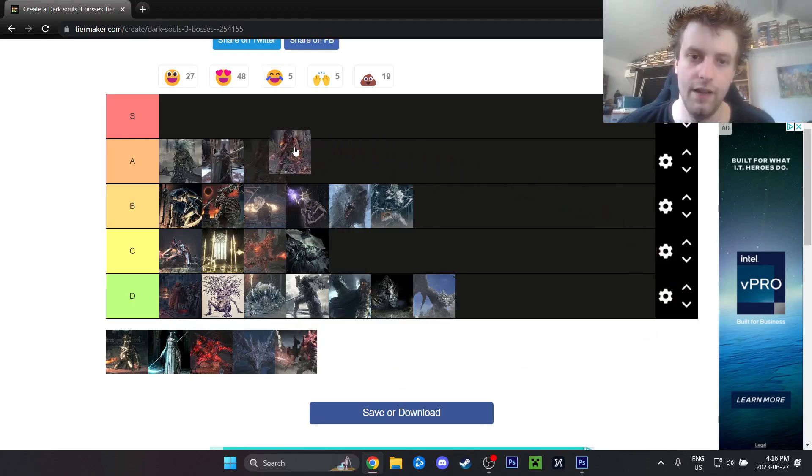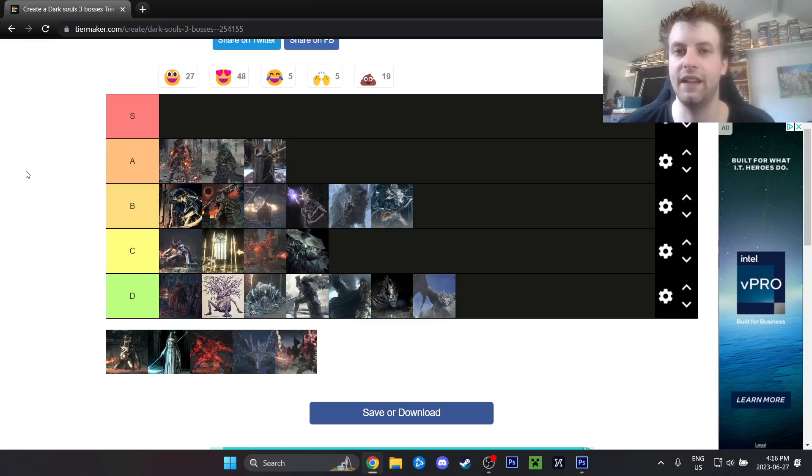Soul of Cinder slightly edges out Nameless King for me. Soul of Cinder has an awful scimitar pyromancer phase in the first fight, and the second phase has that wombo combo which you can kind of roll through but not really. I think there's a little bit more to know and learn about Soul of Cinder. I usually fight him before Nameless King as well, so I'm typically lower-leveled for Nameless King.